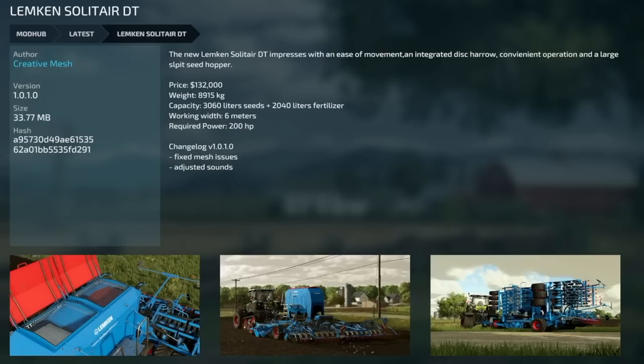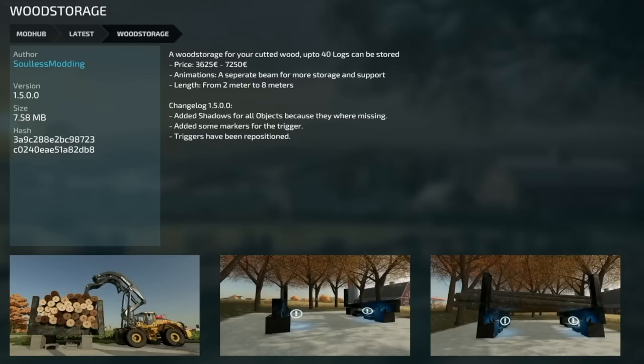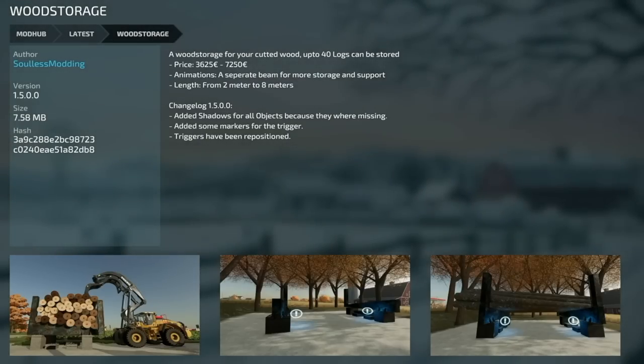Second is the Limb Could Solitaire DT version 1.01 — fixed mass issues and adjusted sounds. Third is the Limb Can Tapas 140 version 2 — added a rear hitch and minor corrections. Your only other update for all platforms is Days Wood Storage version 1.5 — added shadows for all objects since they were missing, added some markers for the trigger, and triggers have been repositioned.